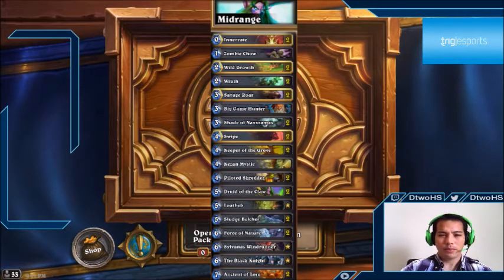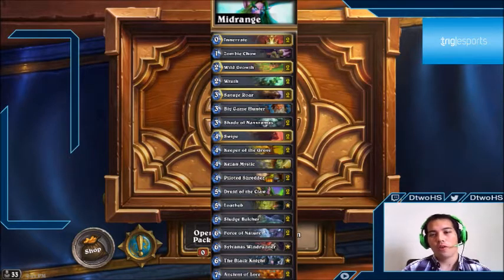Usually you'll also have Druid of the Claw — some lists don't, but most do. The point of the deck is to out-tempo your opponent. It's not very good against straight aggro trying to kill you super fast, since you'd be on the defensive. It works well against midrange to out-race the opponent, and against control, where control decks struggle with a flood of mid-sized minions — for instance, Warrior only has four hard removals, so you can tempo them out before their big threats come online.